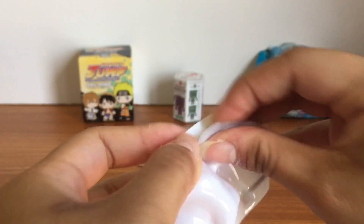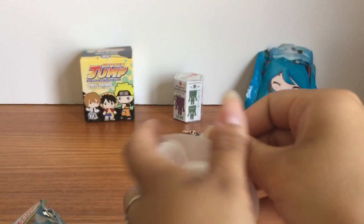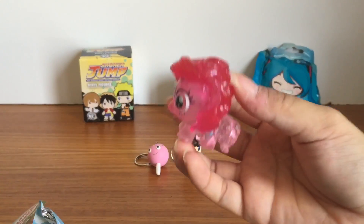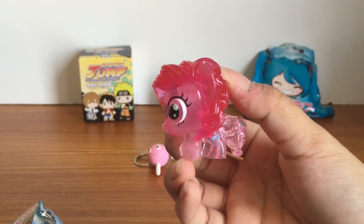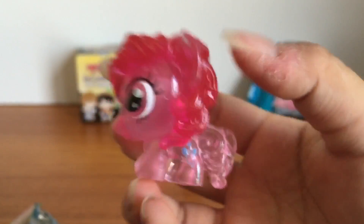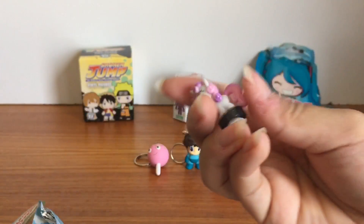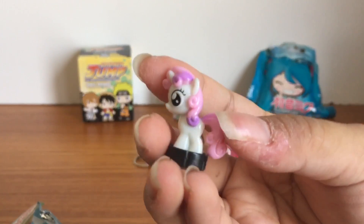Let's see who we got. It looks like we got Pinkie Pie. Here's the little Crystal Pinkie Pie — look at her cute little cutie mark. And then we got Sweetie Belle as our Squishy Pop.